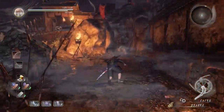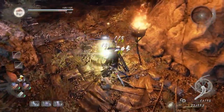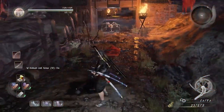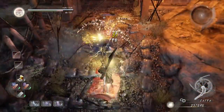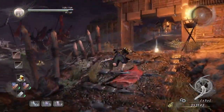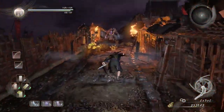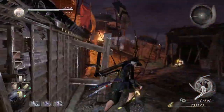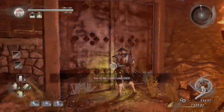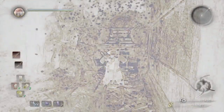You can use the shrine to replenish your onmyo magic or health if you've taken any damage. Once ready, the boulder trap will finally trigger - just get out of the way. Wave dash past all the enemies, go to the left, run up this hill, and use the final gate key to open this gate. Use this shrine to level up your character.